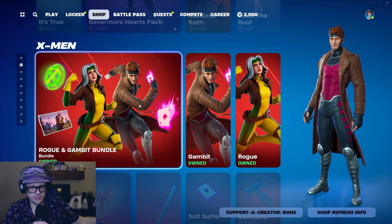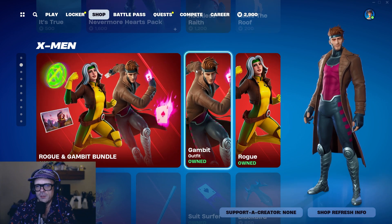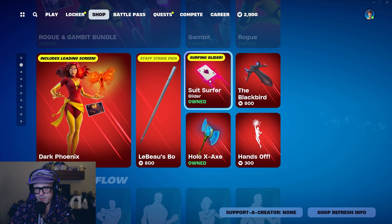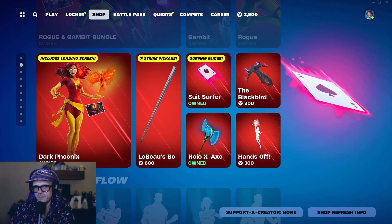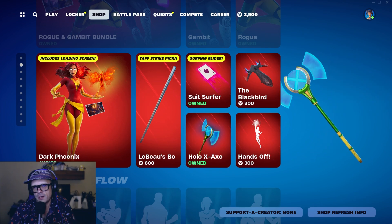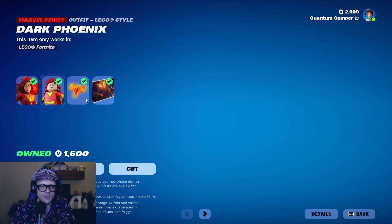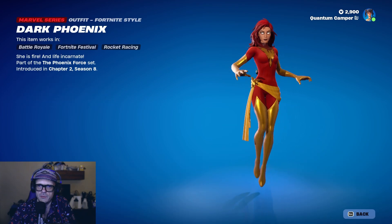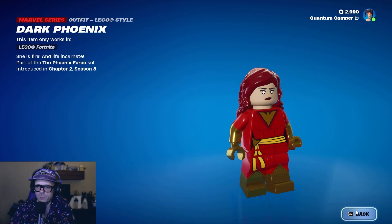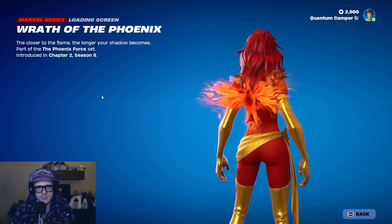We got X-Men back in the shop. To me, Rogue and Gambit is a must-own combo here. So if you have the money, if you get the V-Bucks, grab it — I think it's a must-have. And if anything, just get this glider. This glider looks so dope. I love this glider. The pickaxe is kind of cool, I could do without to be honest. I picked up Dark Phoenix. The back bling is sick. I haven't even used her yet, so I'm pretty stoked about this. But this artwork is fire — this is dope. Literally, when I saw this, I was like, okay, let's do it. So, $1,500 for that.